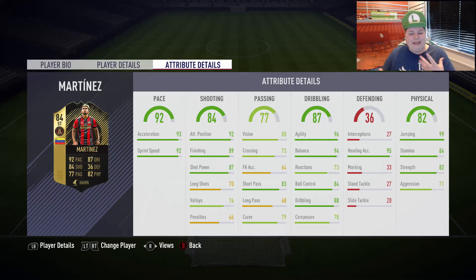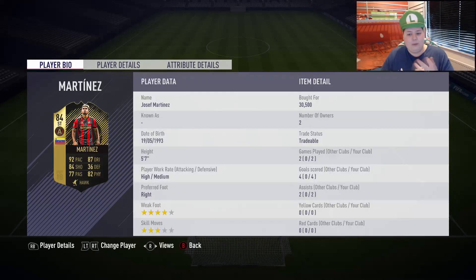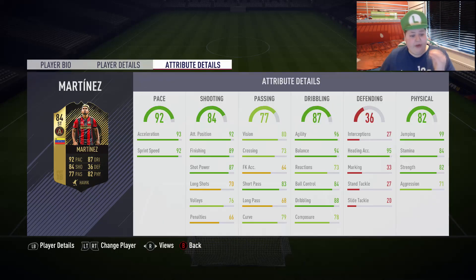Let's talk about Martínez. Pace-wise, I don't think I need to say anything — he's lightning quick obviously. Shooting-wise, he's got very good positioning — 92 attacking positioning. He's always making a run behind. I don't think I missed a single chance with him. Finishing-wise, he's absolutely fine — he's clinical. If you get the chance, he's going to score. He's got a four-star weak foot as well. His shot power feels like these fast, agile players — nearly 90 shot power but it feels like nearly 99. I don't understand it but it's the way it is, and I'm not going to complain.